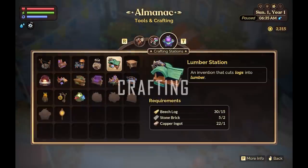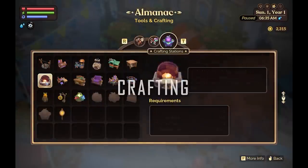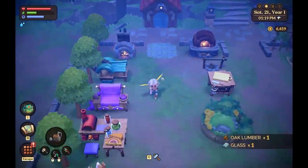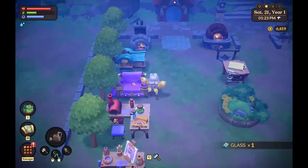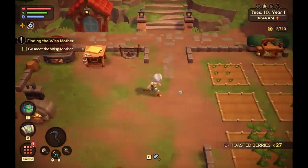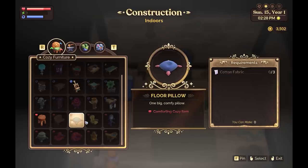The makers in the game include cooking stations, your forge, lumber station, artisan table, garden bench, loom, and more. You can create a bunch of stuff with collected materials. Cooking is good — you have your chopping board and you can make drinks. Importantly, they are not overly complicated or too numerous, unlike what we saw in Story of Seasons: Pioneers of Olive Town. I like the makers in this game.